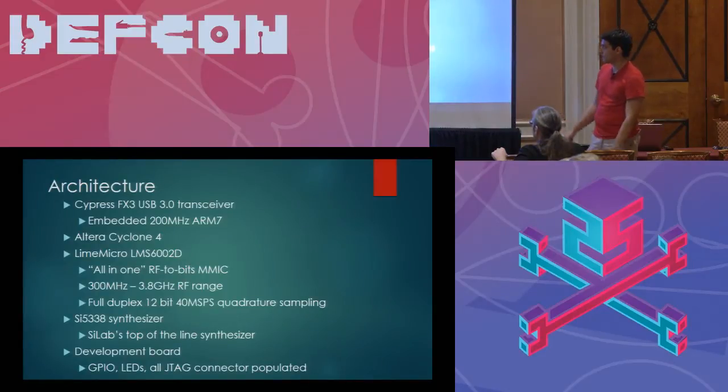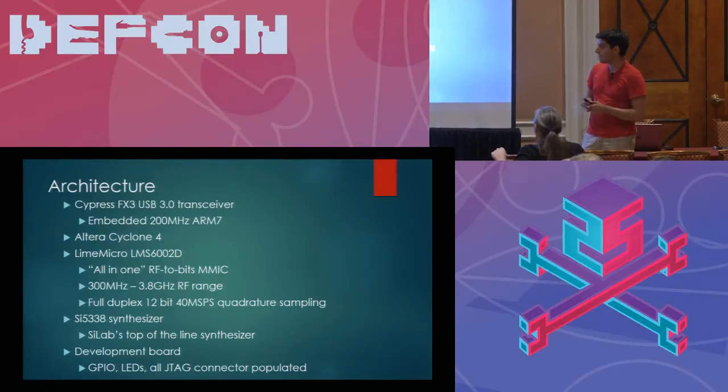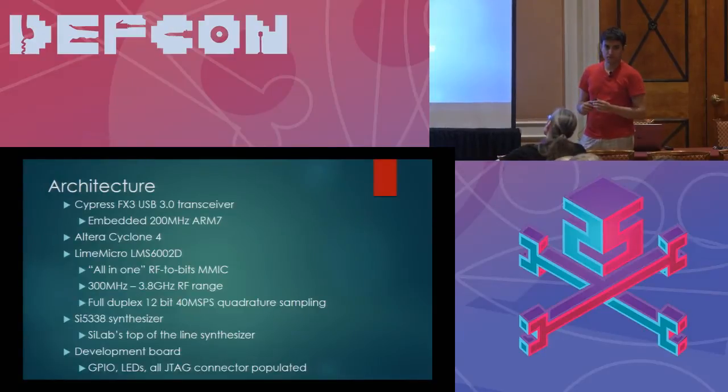The architecture of the BladeRF is a Cypress FX3 USB 3.0 transceiver chip, which has a USB 3 SuperSpeed peripheral on one side and a general-purpose 32-bit bus — the GPIF — on the other. The GPIF is a 32-bit parallel bus that can run up to 100 MHz, capable of transferring up to about 400 megabytes of raw data per second. When you multiply the BladeRF's maximum sampling rate of 40 megasamples — receive and transmit — with an IQ pair per sample, you can't fit into a USB 2 throughput constraint. That's why we went with USB 3, which provides ample bandwidth for full-duplex 40 MHz channels, 28 MHz filtered and instantaneous, with extra bandwidth to spare.